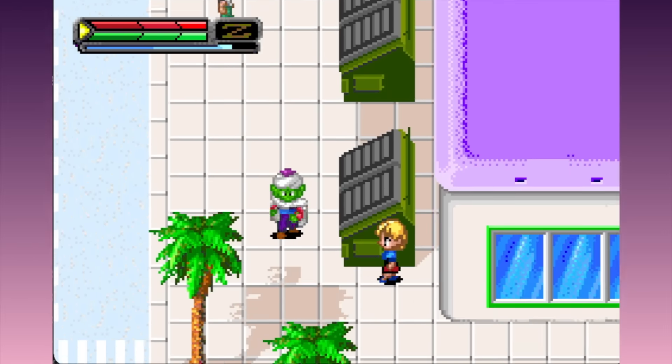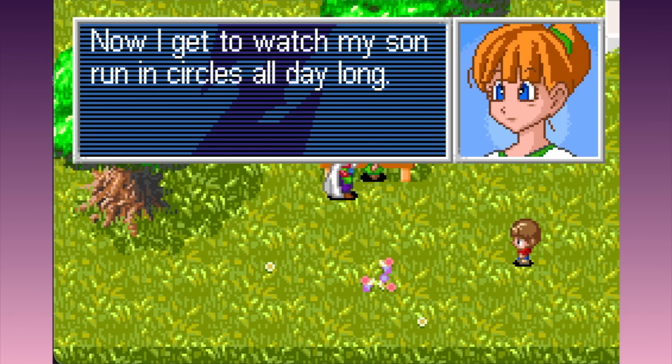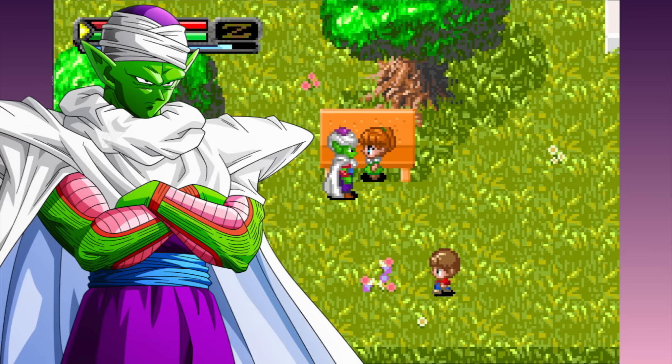Just a seven-foot tall green man walking around the city. Look - this random woman just decides to tell Piccolo about her midlife crisis. Lady, you realise I'm the demon king who tried to take over the world. Twice.